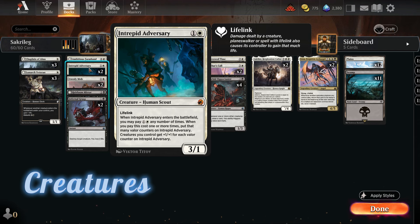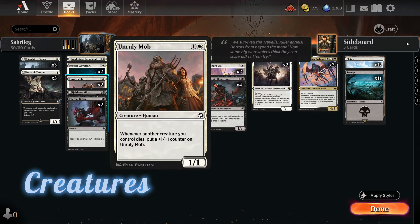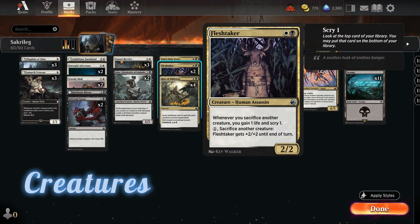Intrepid Adversary can boost our token army immensely — for each two mana paid, it gets a counter giving all creatures +1/+1. Liesa, Forgotten Archangel brings our dead creatures back to our hand so we can cast them again, though if they die a second time they're exiled. Unruly Mob is fun and works best as a huge blocker, though it lacks trample. Fleshtaker is also cool — when we sacrifice a creature, like a zombie token with Decayed or via Rite of Oblivion, we can also scry one.